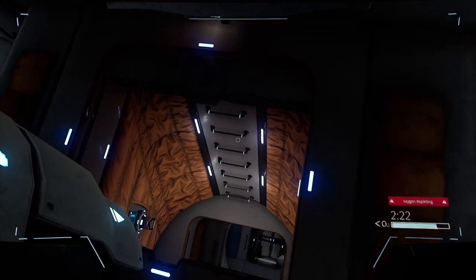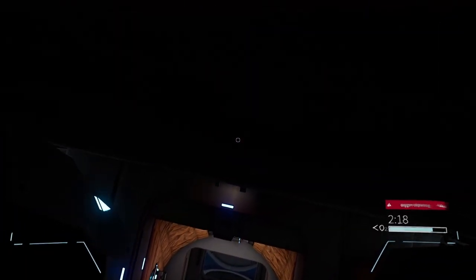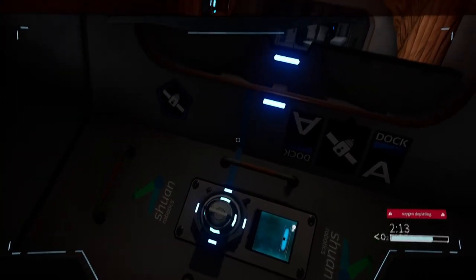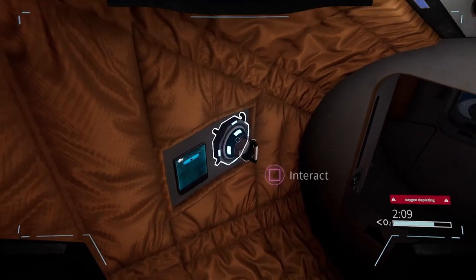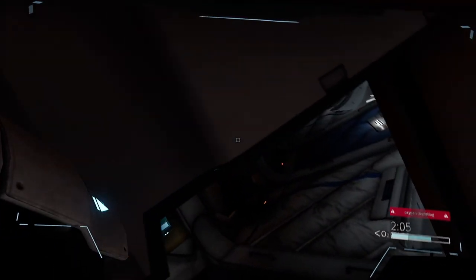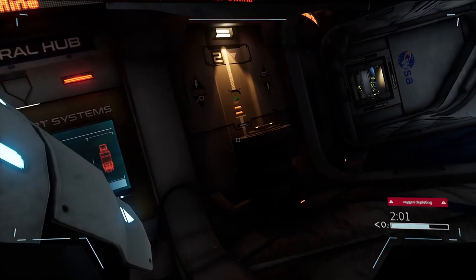Your journey begins on the now desolate surface of our once great blue planet. The opening chapters of Deliver Us The Moon establish the atmosphere and gravity of what's going on, sowing the seeds of the story to come. Environments are rich in detail with atmospheric, moody lighting and a sweeping synth score, all working together to create an uneasy ambience that sets the stage for the game's events.